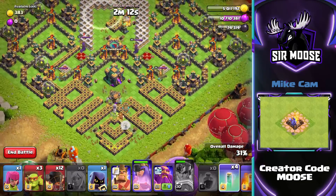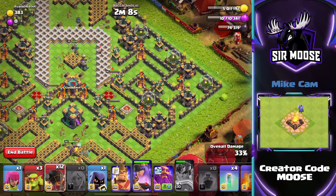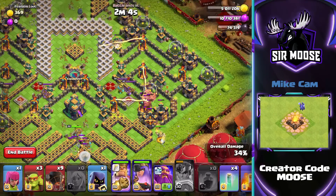The Royal Champion is doing a great job there. One more invisibility spell and there we go. The Queen will be fine taking out the town hall, don't worry. 3 rocket balloons on the right to take out that single target inferno.